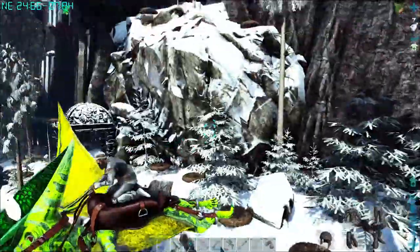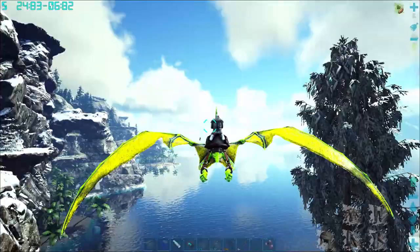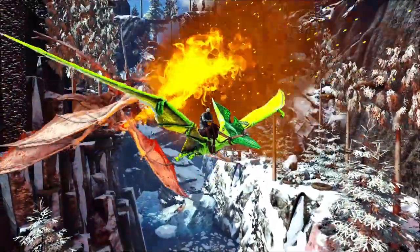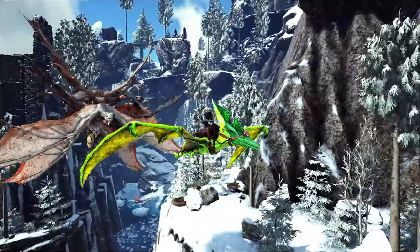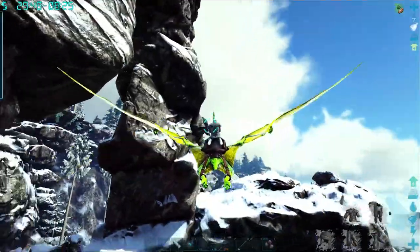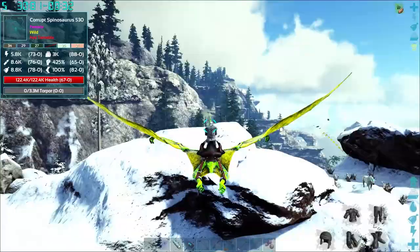There are about a million eggs here - oh my geez! We've got to get out of here, that's a little more than I'm willing to do. What is that, a prime fire wyvern? Don't go that way! There are so many eggs - oh they're still following us! Oh my god, everything is just fine. What happens when you have ten million wyverns following you - that's insane! Corrupted spinal, what's up buddy.